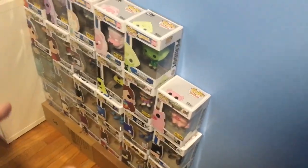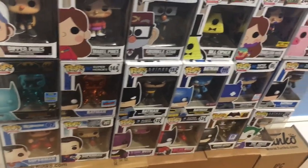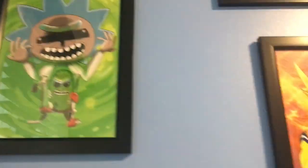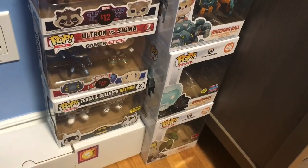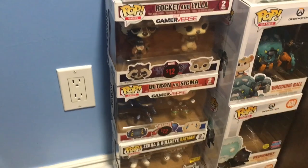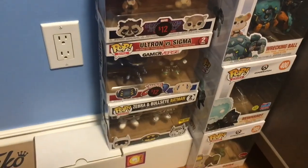So I just finished up this area over here. I have all the Batman pops at the bottom over there — sorry if you can't see it too well, it's a weird angle since my bed is right here. I have all my Batman and DC pops at the bottom, then I have Gravity Falls on the second or third row, and then over here we have Steven Universe. Right above this I actually have the three Ego Animations posters — so I have the Pickle Rick, All Might, and Pennywise. Then over here I have three 6-inch pops from Overwatch: the Orisa, Reinhardt, and Wrecking Ball. And then over here I have the three 2-packs: the Rocket and Lila, Ultron vs Sigma, and then the Zebra and Bullseye Batman.